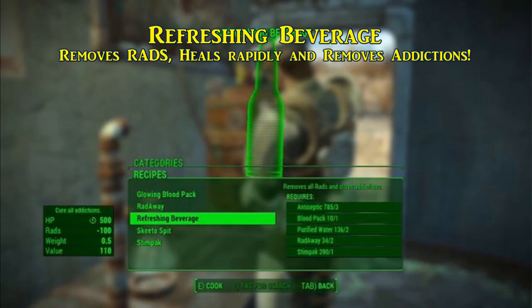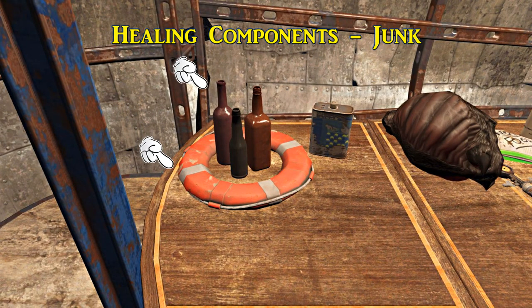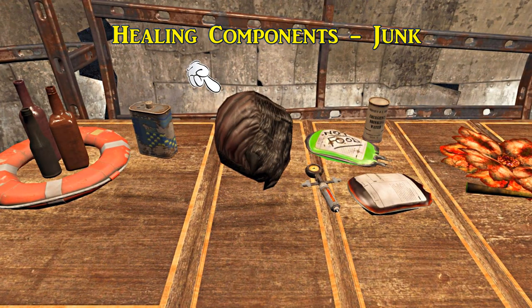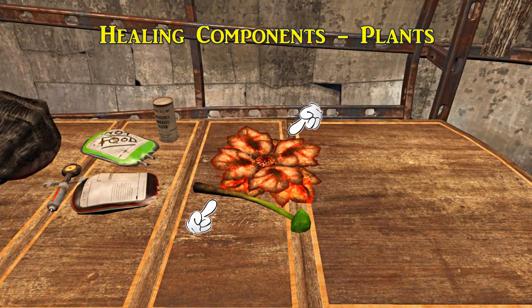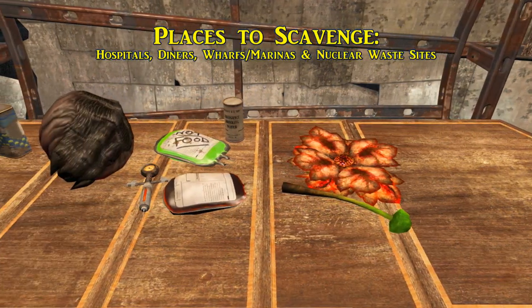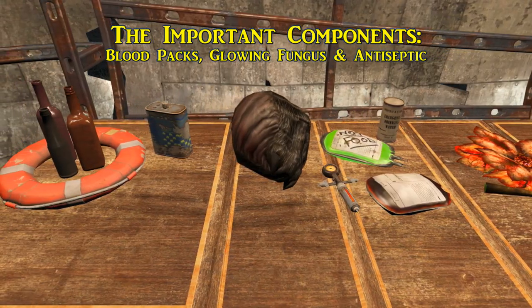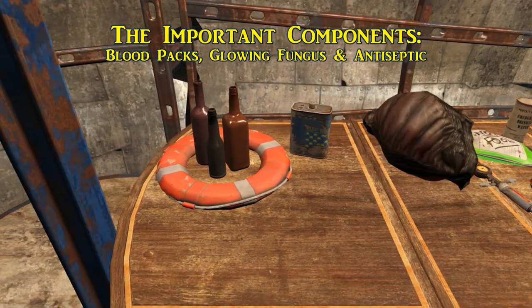As for all the components you are going to need: turpentine, various glass bottles, and a life preserver. For straight-up junk items used for crafting, you could use blood sacks. For aid items you'll need blood packs, irradiated blood, purified water, and Stimpaks, which can be used as a raw component sometimes. For plants, you need some glowing fungus and bloodleaf. Locations include hospitals, diners, wharfs and marinas, and nuclear waste sites for the glowing fungus. Keep an eye out specifically for blood packs, glowing fungus, and antiseptic — those are the things you'll probably need the most.